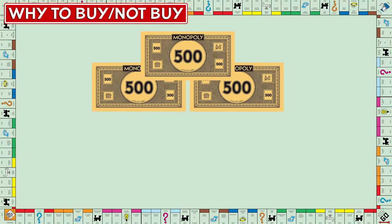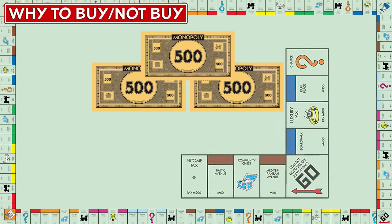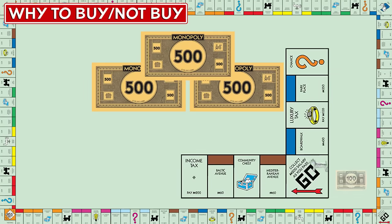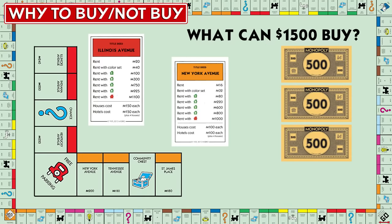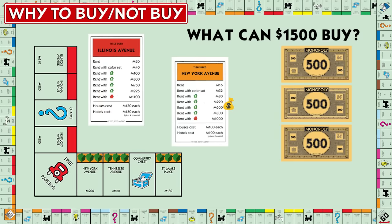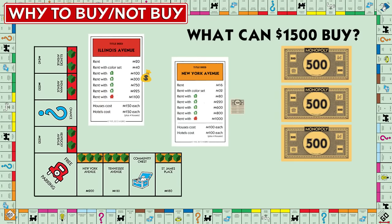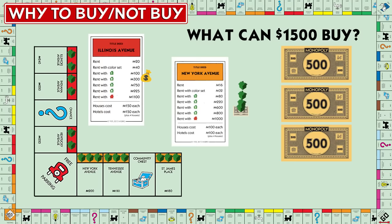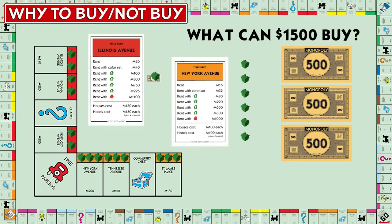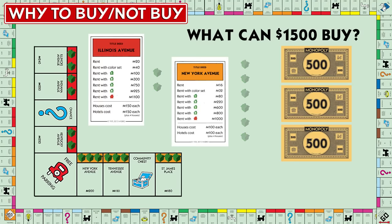If you start with $1,500, where is the rest of your money going to come from? Most of it early on will just come from passing Go, which will take several turns. With just our initial money, we can top out at a return of $600 on New York Avenue, or a return of just $300 on Illinois Avenue. The rent of $600 provides cash for six more houses on orange; the $300 is only enough for two more houses on red. This dynamic is the beginning of pigeonholing houses.